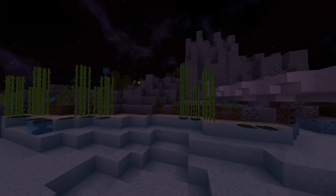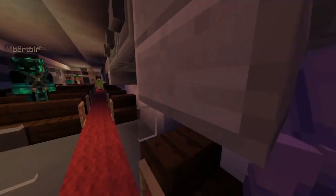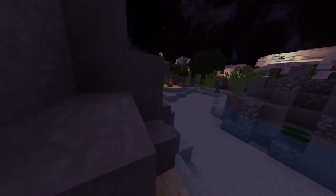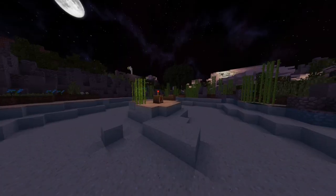You find yourself in an abandoned city. There are no humans except you and the rest of the passengers. There's something a lot more dangerous though — zombies. The city is in quarantine and all exits are blocked by the police. The only way out is to survive long enough for the rescue team to arrive.